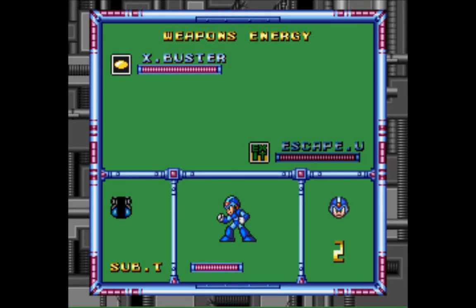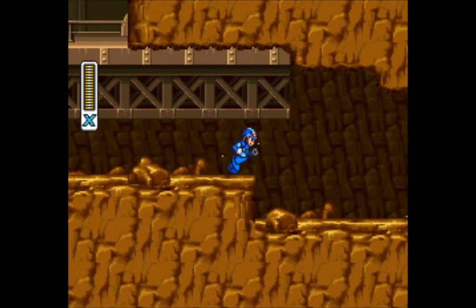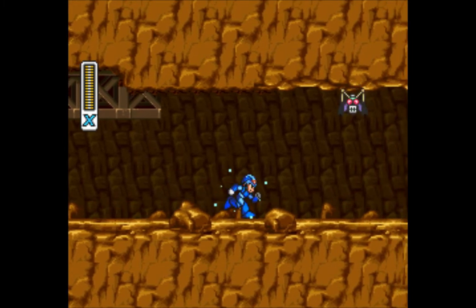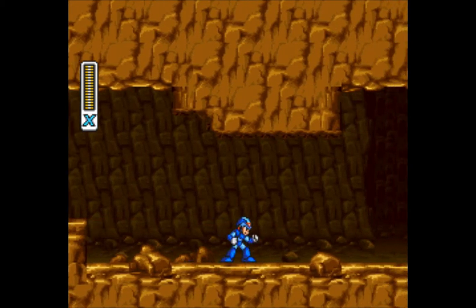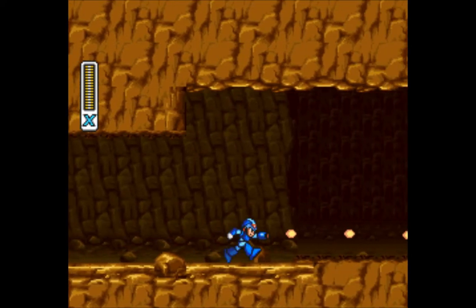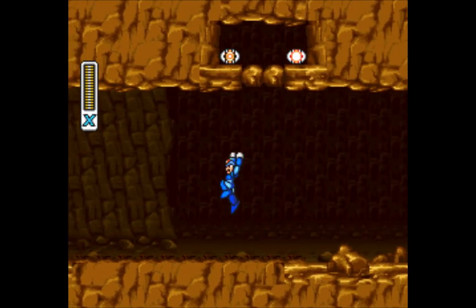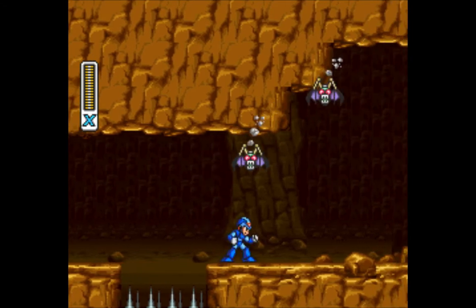You can see the sub-tank down there. Sub-tanks are actually a mechanic new to the X series — they're replacing the E-tanks of old. You can see I've collected some energy and it's gone into the sub-tank. So if you're unfamiliar with it, what's going to happen is if I take too much damage and I feel I'm about to die, I can crack a sub-tank open, use all that stored up energy, and refill my energy bar to full — providing the sub-tank itself is full.